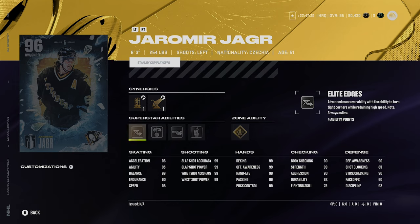Jagr is for sure the number one card for week one. If you need a left-handed winger, he is your guy — and if you want to make one for sure this week, he just has to be your guy. His hands are 99 across the board, checking stats are pretty good, and 99 strength is awesome too. There are really no negatives on this card — it's absolutely phenomenal. So my rankings: Grubauer at four, Connor at three, Leech at two, and Jaromir Jagr at number one.